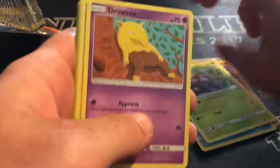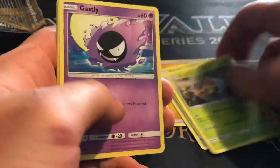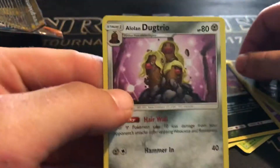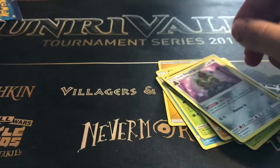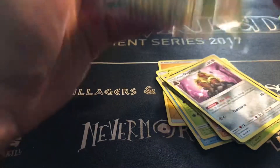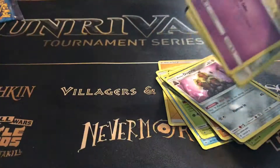We got Torcat, Poliwhirl, Gloom, Drowzee, Pikachu, Grubbin, Gastly, Gligar, Sandile, and Fable times three. Not very good so far.